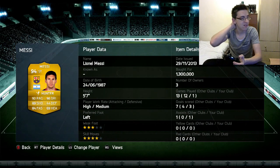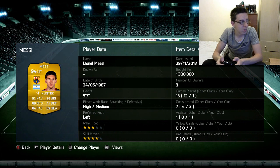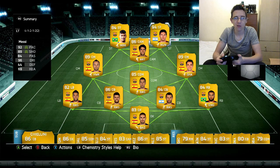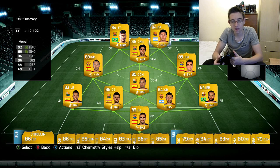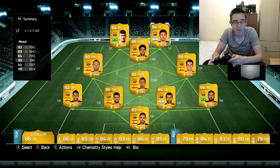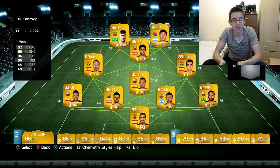Messi cost me 1.3 million — unbelievable. But he has 92 pace, 96 dribbling, 89 shooting, and 84 passing. I really hope he's good. He was okay on FIFA 13 and I didn't like him on FIFA 12 at all, so I hope he merits his 94 rating. In the past he never has — I've seen YouTubers reviewing the 99 Messi and saying 92 Ronaldo is still way better. But maybe this FIFA that might be a bit different.